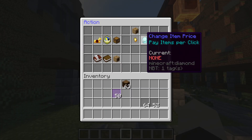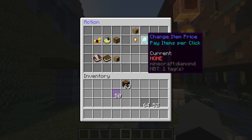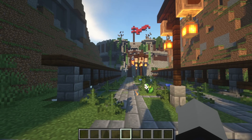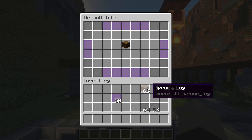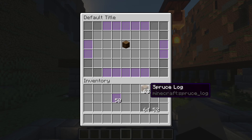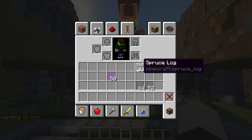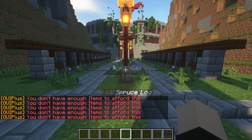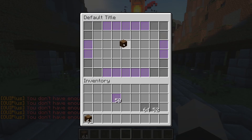You can also make teleportation cost something. Right-click the item and you can set it to require items or money. For example, I'll add a log as the cost. If you have 62 logs and click, it warps you and takes the logs. If you don't have enough logs, it says you can't afford it.